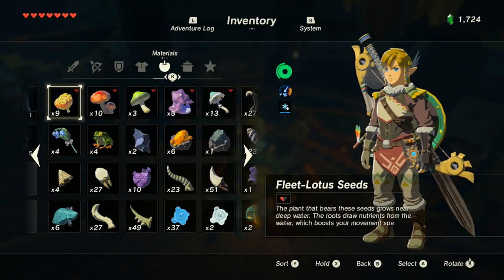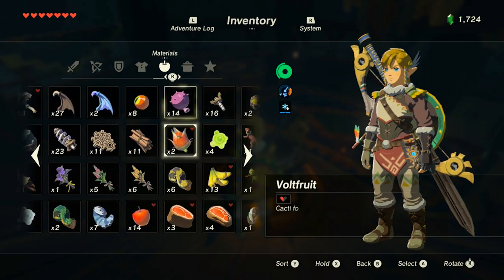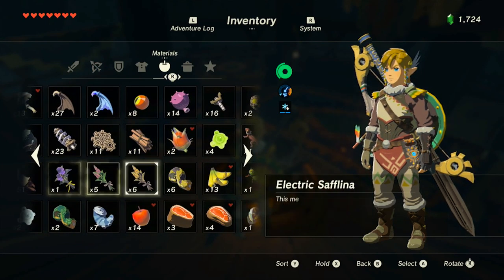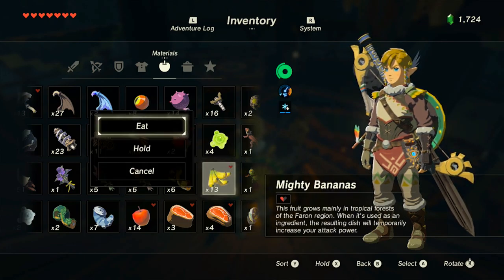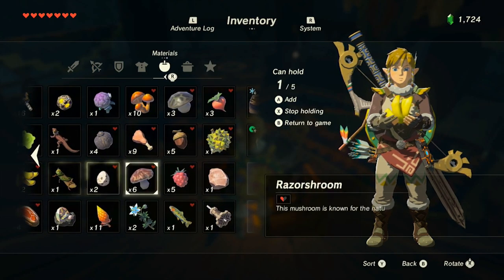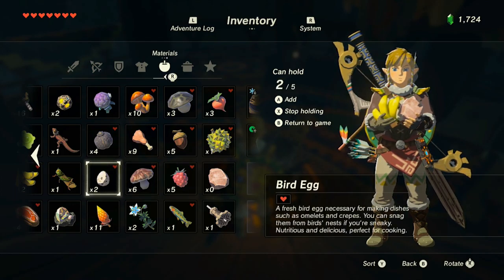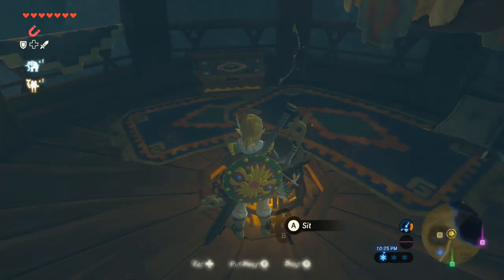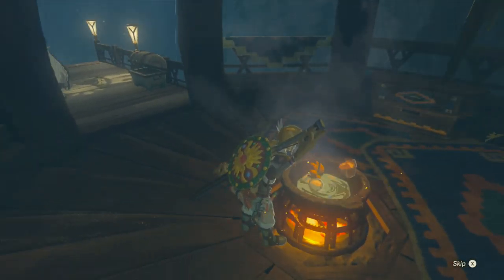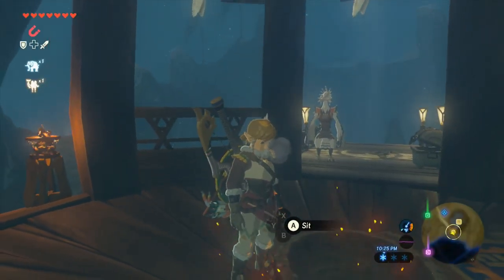Now we're gonna be smart and cook before we go into the Divine Beast — good idea. Let's make some bananas, salt, chicken, and an egg. Maybe some chicken? No, okay. Salted egg bananas — mighty omelette! There we go, mighty omelette. There's probably been more food in it though so it actually does stuff.